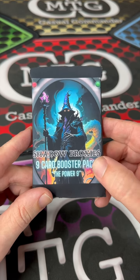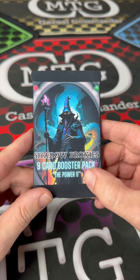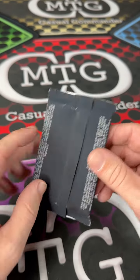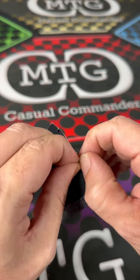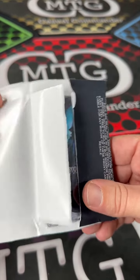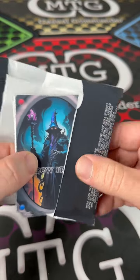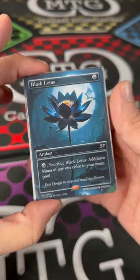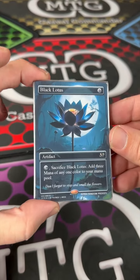Check out Shadow Proxies — we got a nine-booster pack here, the Power Nine, and these go for about ten dollars a pack at shadowproxies.com. I'm gonna go ahead and open it — oh yeah, I like that paper, that is some heavy-duty stuff. And they're all sleeved right out of the pack in penny sleeves. Power Nine, everybody — here we go from Shadow Proxies.